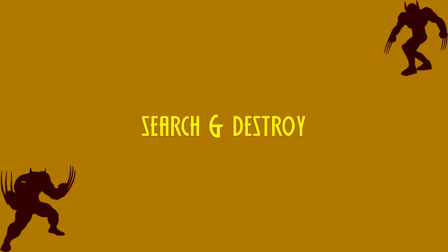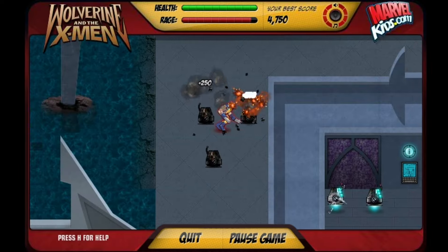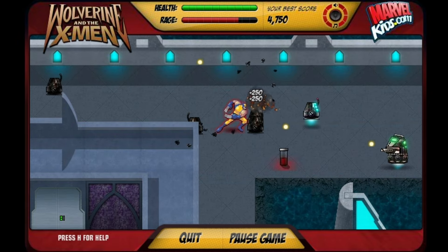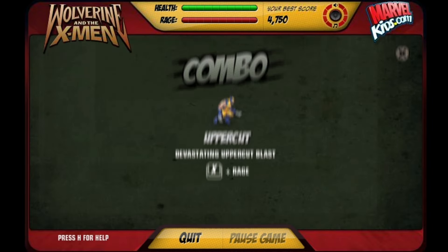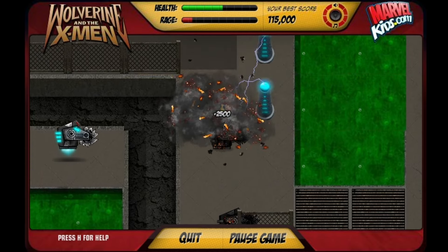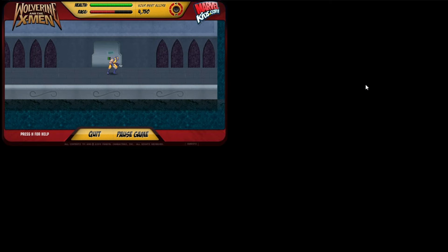Now we're gonna start with Wolverine Search and Destroy, used to promote the Wolverine and the X-Men animated series. This is a top-down beat-em-up where you fight Magneto's robots, consisting of 6 levels. Pressing Spacebar initiates the normal claw attack. You can also unlock special combo attacks with cool animations by collecting dog tags. To use these combos, press either Z, X, C, V, or B. Dog tags are also used to unlock the doors to get to the next level.